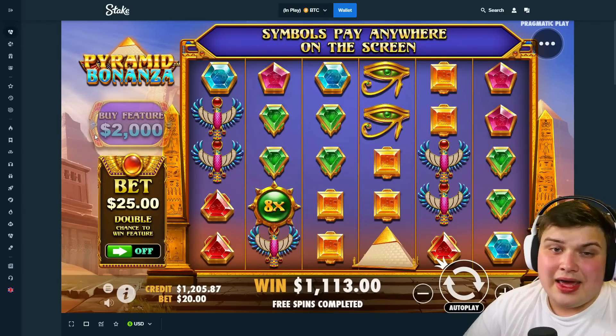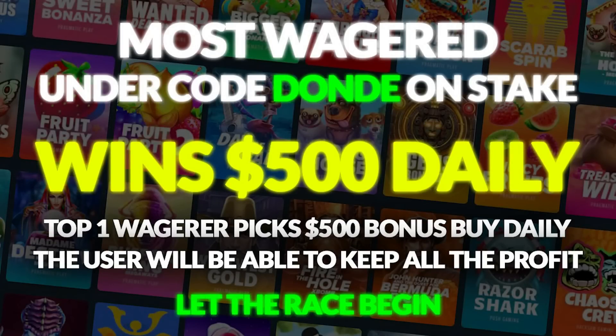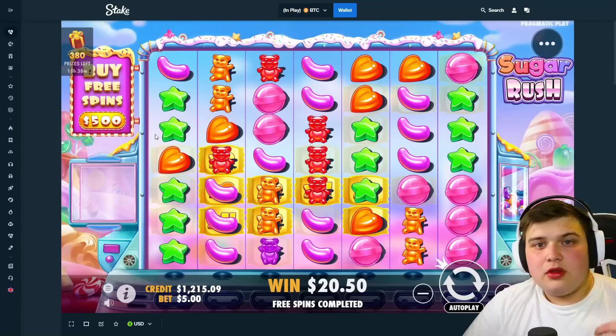We'll do the daily $500 bonus buy for the top wagerer and end the video there. If you use code 'donald' on Stake, you'll have a chance of winning a daily $500 bonus buy. The top wagerer — the person who has wagered the most under my code — gets a $500 bonus buy every single day. So if you stay first under my code for a month, you'll get that $500 bonus buy every single day. Whatever the profit is, you get to keep it all — if it pays 10k, you keep $9,500.